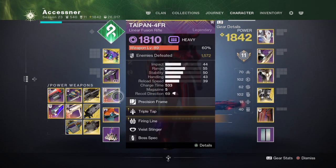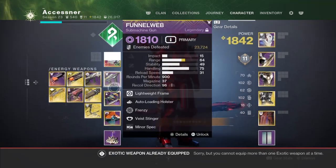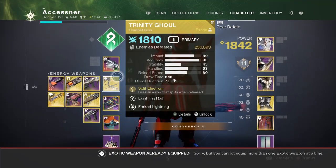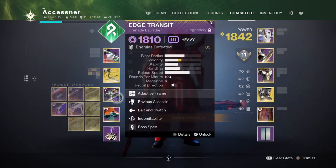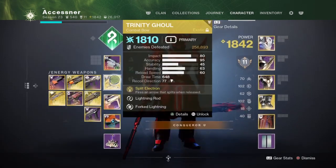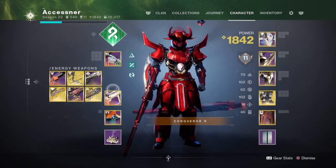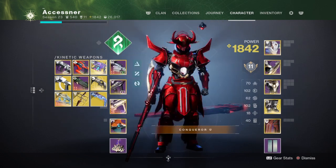For ad clear, you can run Grenade Launcher, Trinity Ghoul — great for ad clear and getting the motes fast. Sunshot also works. Any ad clear weapon in the close-range slot with a Sniper or Arbalest covers your bases. And that's it for Garden of Salvation weapons.